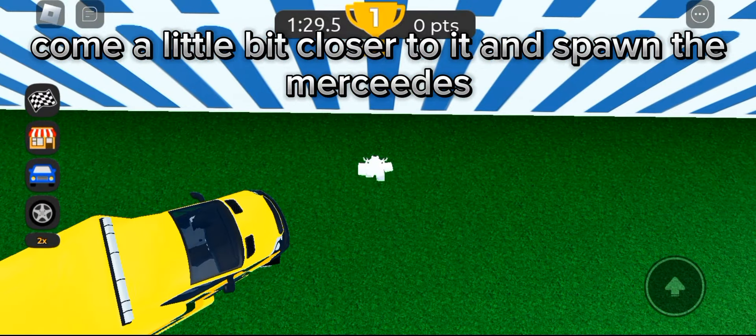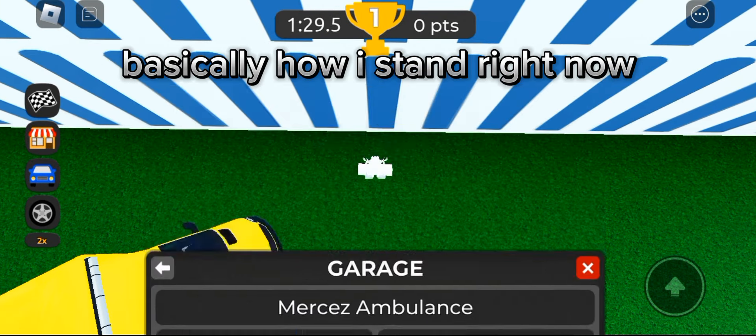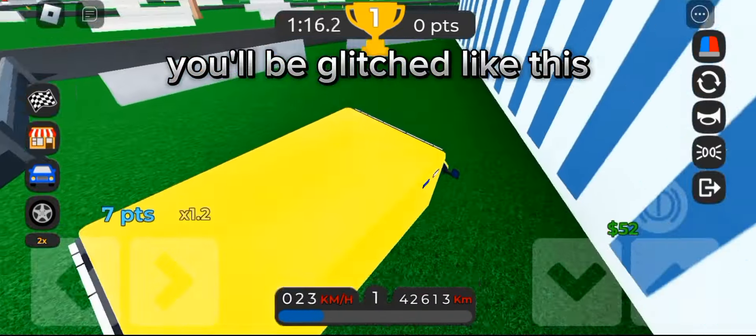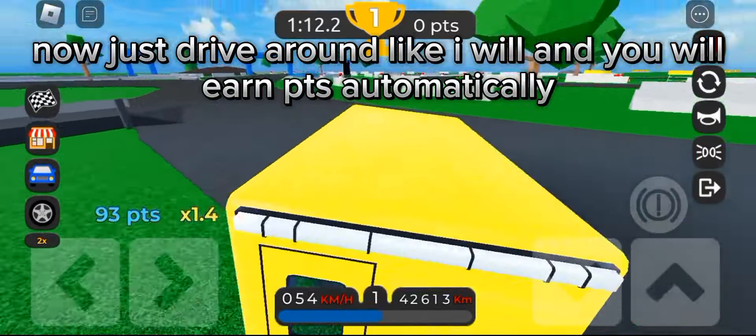Come a little bit closer to it and spawn the Mercedes basically how I'm standing right now — spawn the Mercedes in the building. You'll be glitched like this. Now just drive around like I will and you will earn points automatically.